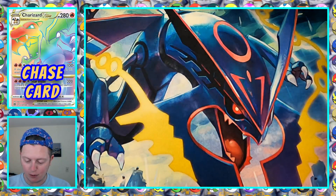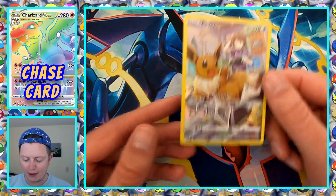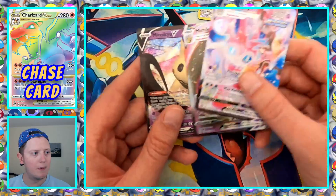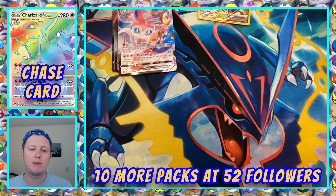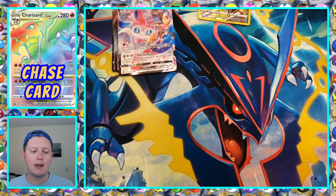Big hit of the day was that Eevee character rare. We've got two VMAXs — Sylveon and Mimikyu — and then Mimikyu V. So not bad for ten packs. That's only less than a third of the booster box, so I'll open another ten next week, same time — noon Eastern time on Tuesday. Tomorrow and Thursday, just some VGC content.